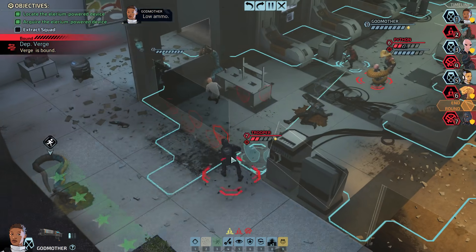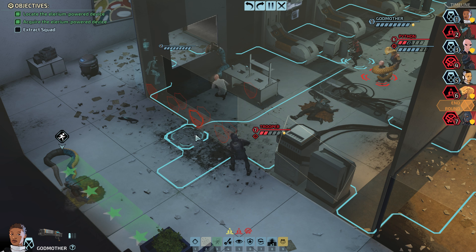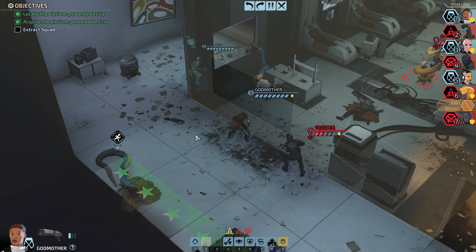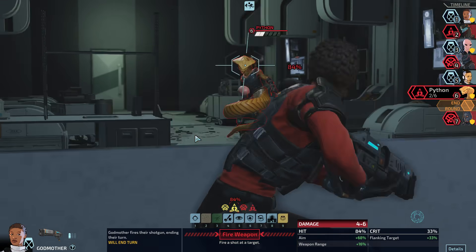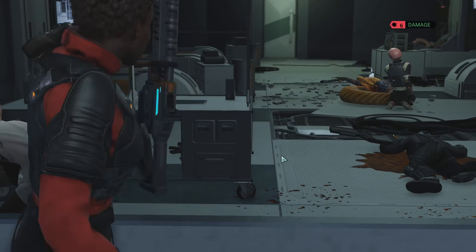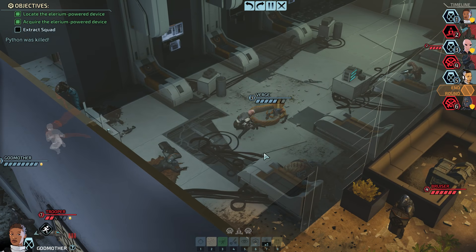No ammo, and he managed to fix his weapon up. So I think the move is Godmother moves out to here, which she can do in a single move, and then shoots the python off of Verge. I'm pretty sure we have to make this move — that's a no-brainer. Nope, not him. Alright, and I only graze you — you're fine. There is another snake moving on him right away, which could be real bad. Nope, he managed to miss the bite.